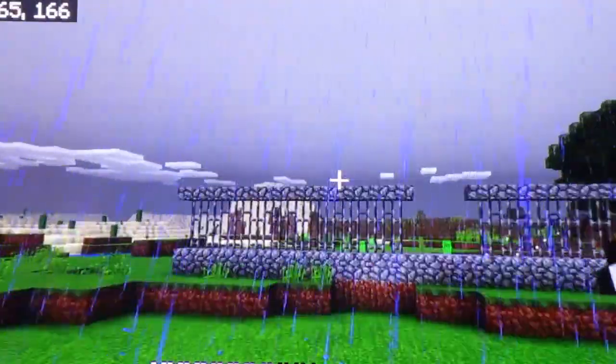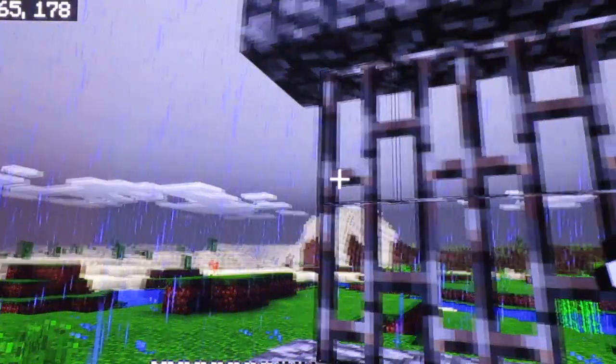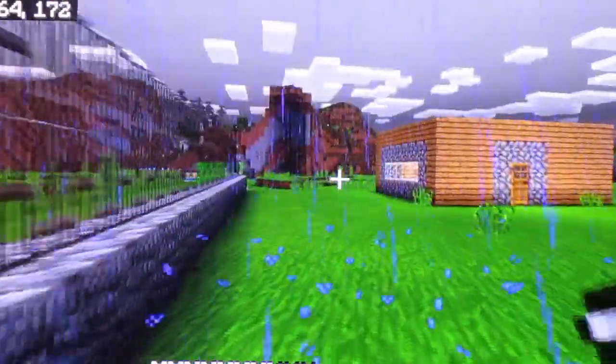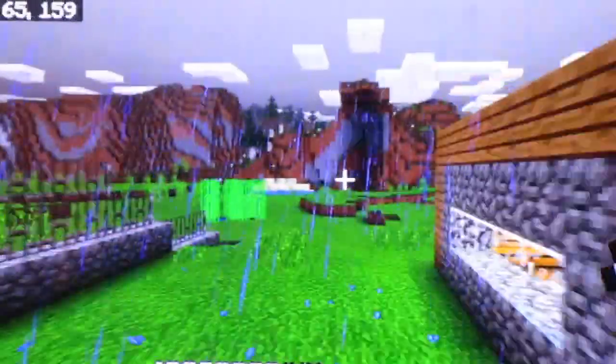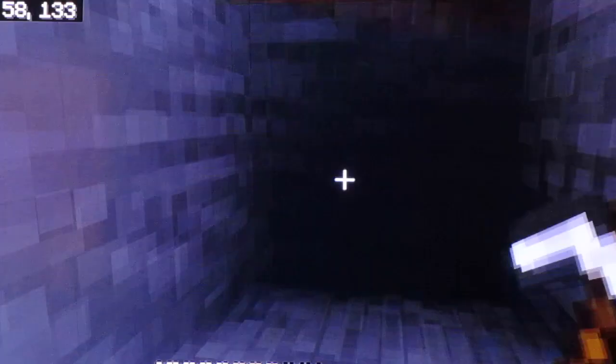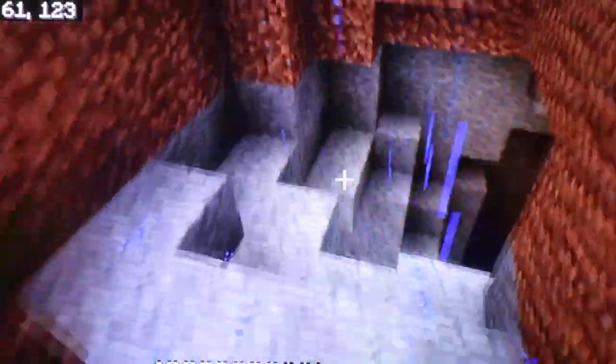Welcome back to another video. Today I wanted to show you one layer of the fort — just this one little wall completed off camera, so you kind of know what we're going to be doing. We have two layers of iron bars on top of a wall of cobblestone, and then we have cobblestone slabs on the outside. Today we are going to be completing this side, the side behind my house, and then that side.